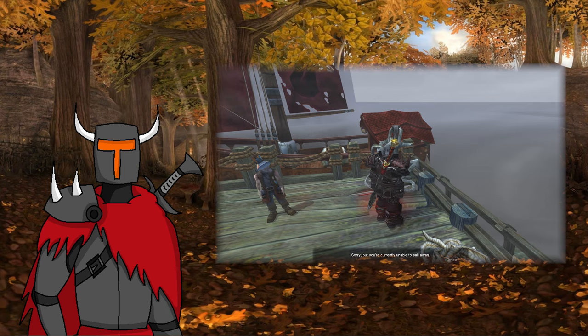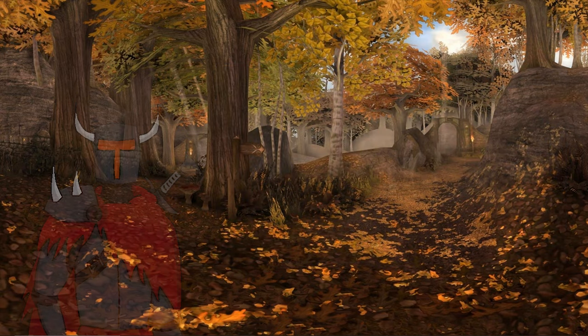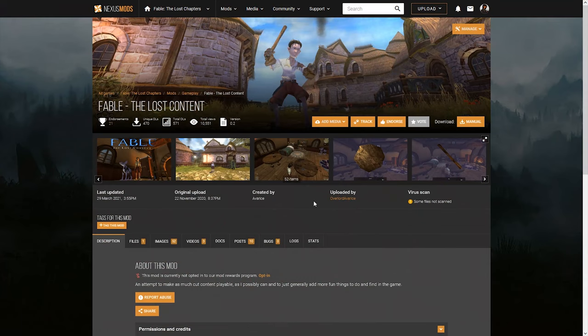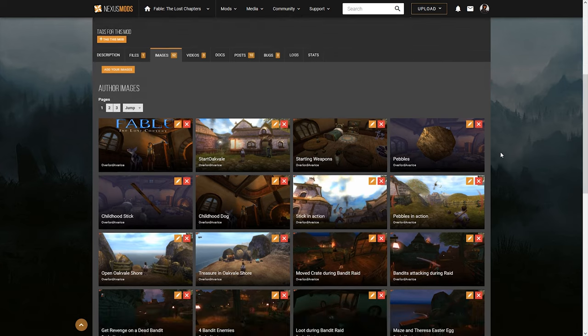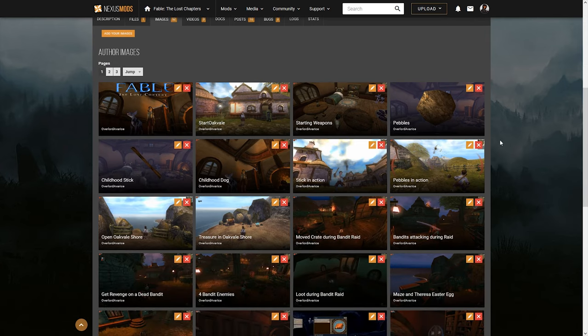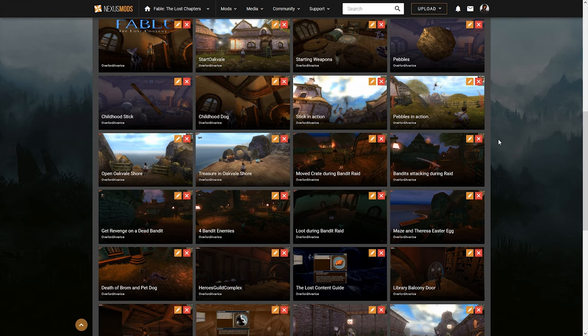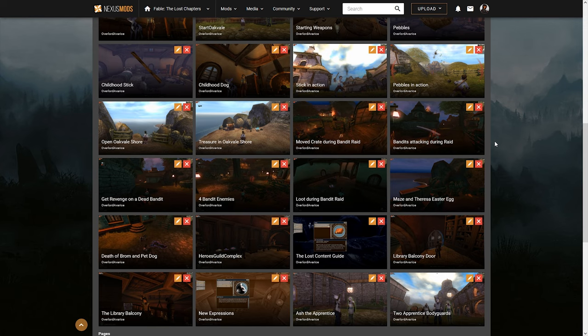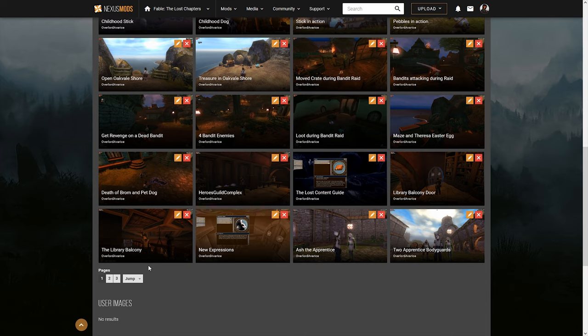So, what is Fable The Lost Content? If you aren't sure what I am talking about, then there will be links in the description showing off earlier builds of this mod, along with a link that will take you to my Nexus mod page for the project. Fable The Lost Content is an expansion mod that I am creating myself using the Chocolate Box and ShadowNet modding programs. These are tools that were created by the Fable TLC mod forums in the early 2000s and allow you to edit the game files.